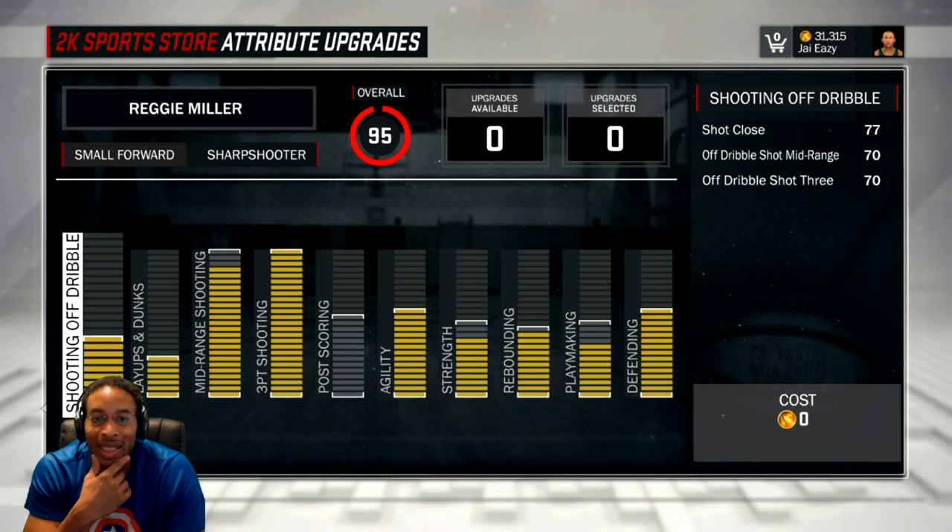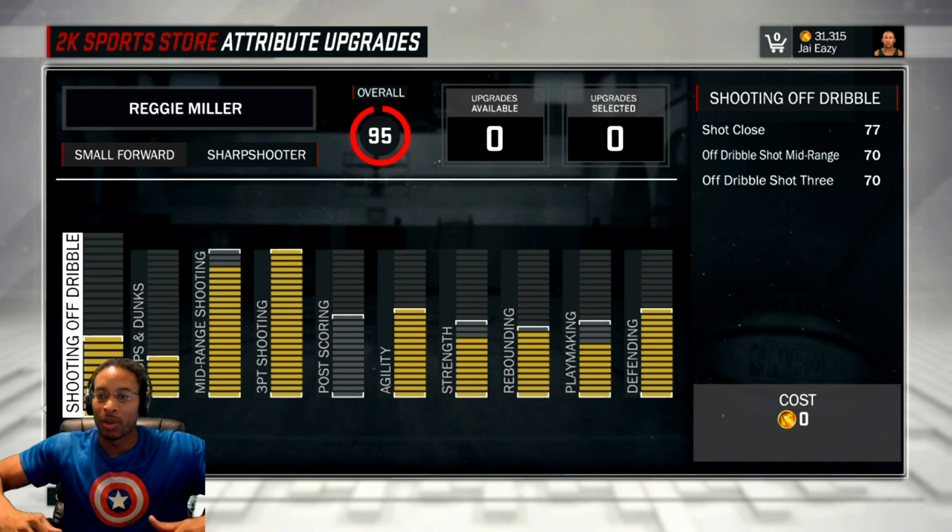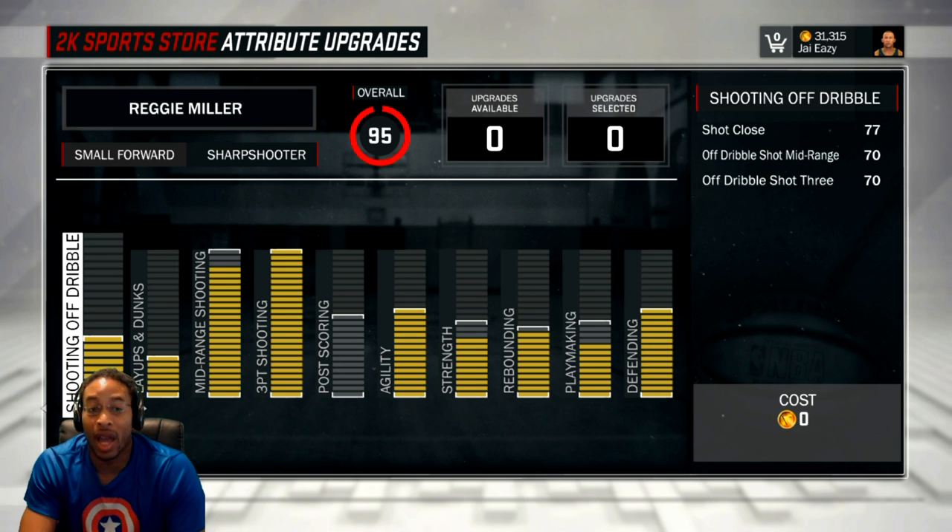My player is a 6'9" small forward. I feel like this is the best build because I'm 230 pounds also. So 6'9", small forward, 230 pounds. I left everything the same except for the shoulder width — I maxed out the shoulder width just because it didn't matter. I don't know if it really matters as far as rebounding or whatever, if it makes me wide or what, but that's where I am.